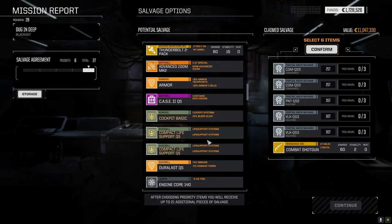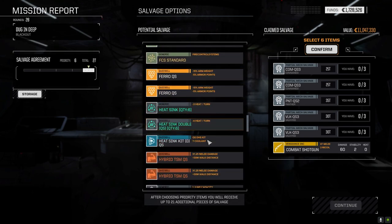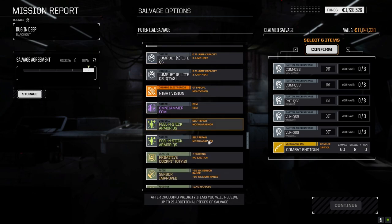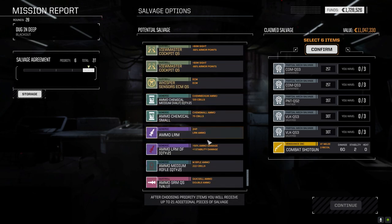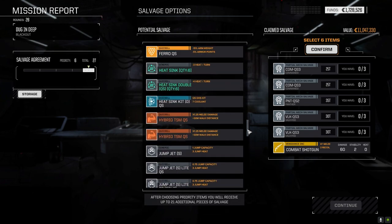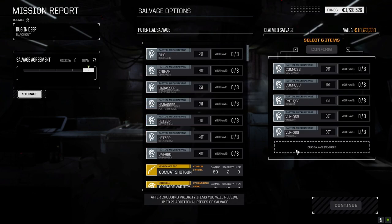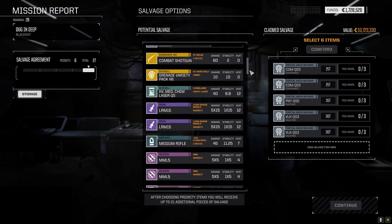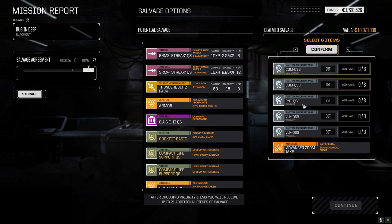The Advanced Zoom is really going to help us out - I think I have to take it. Combat shotgun though - I don't know who can use that. I need a mech with two hands; the only thing that can use it is the Stealth and I need the hybrid TSM to make that work. So maybe we leave that out - as much as I like it, I don't think we can actually use it at the moment.